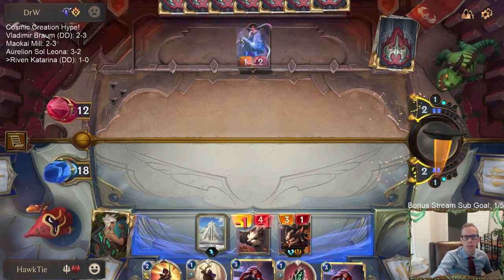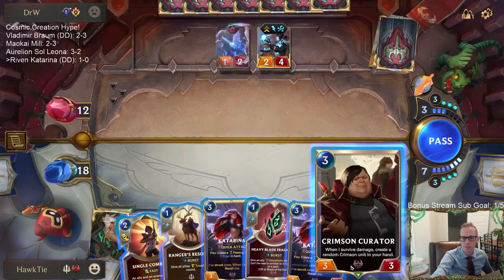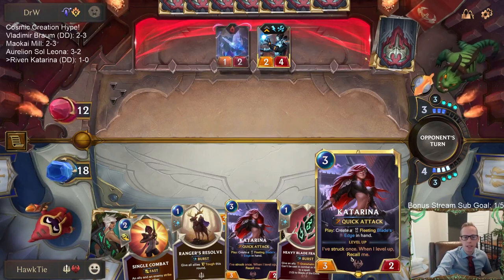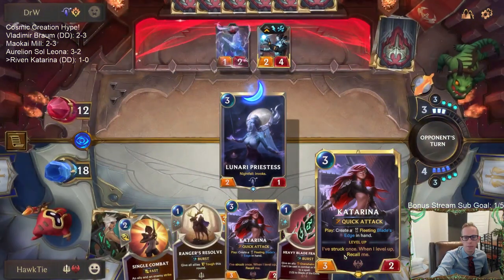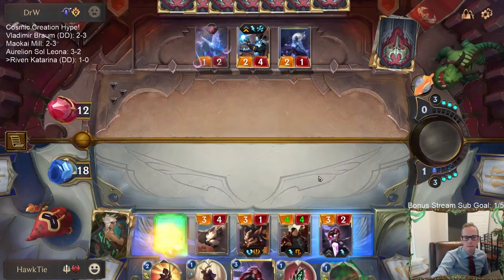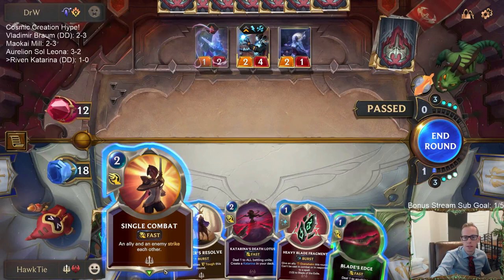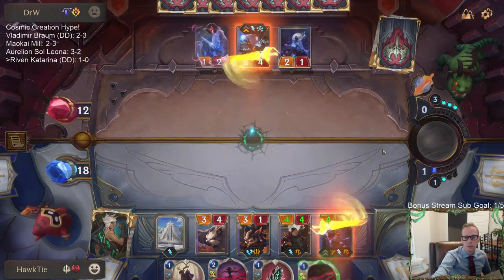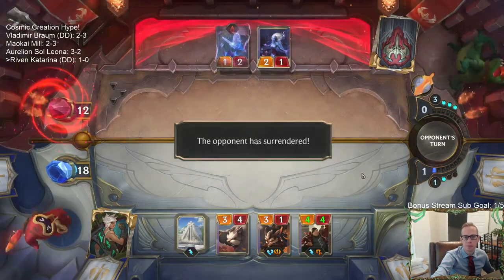How is the Sparklefly just never blocking? What are they expecting it to do? I don't get the attack token this turn, but I am still going to be playing Katarina this turn so that I can replay it next turn. I guess this probably works — we even had the backup Katarina in hand. Yeah, I have Ranger's Resolve for protection and the backup Katarina. Alright, GG's — there we go. We were going to have a lot of attacks that turn.